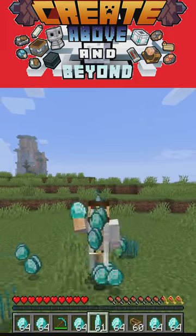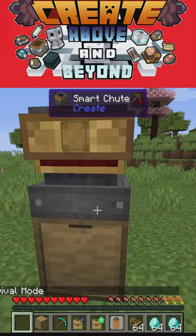Do you want to cheat and create above and beyond? Try this item dupe. Stack a drawer, an item chute, and another drawer on top of each other.